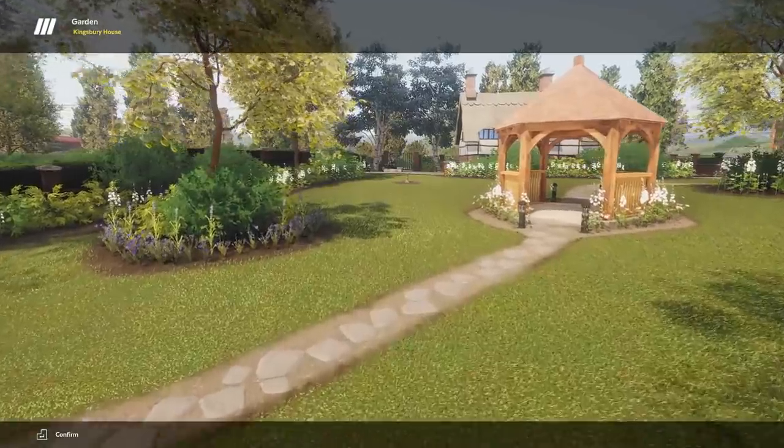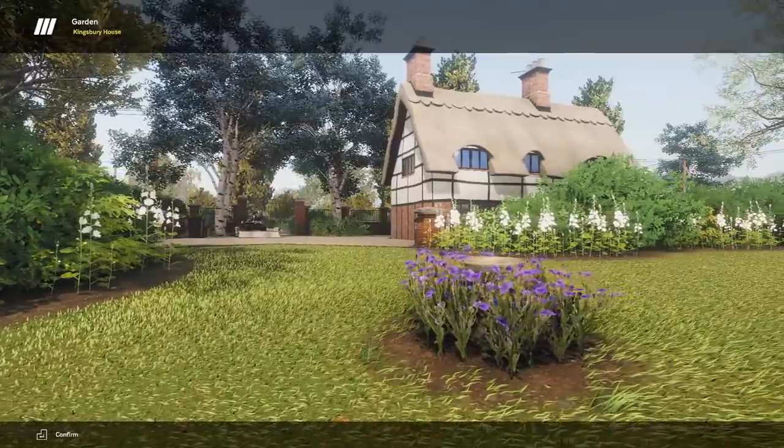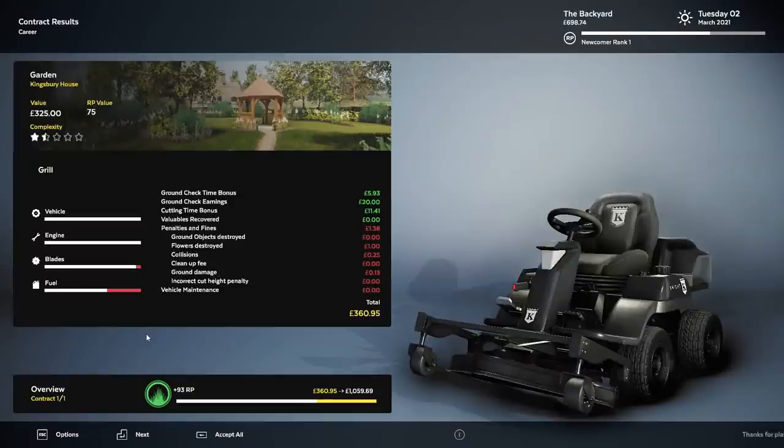There's people actually walking out on the street. I'll be honest — I didn't expect that. The cars, yeah, I got that — but not people. Only $1.38 in fines. A dollar for the flower, 25 cents for collisions. 0.13 for the ground damage. But we still got ground check earnings — $20. Ground check time bonus $5 — oh, so there is a time bonus. Cutting time bonus $11.41. We got $360 total.